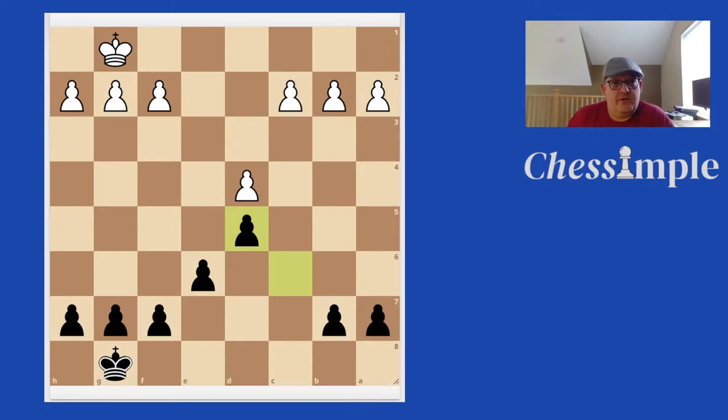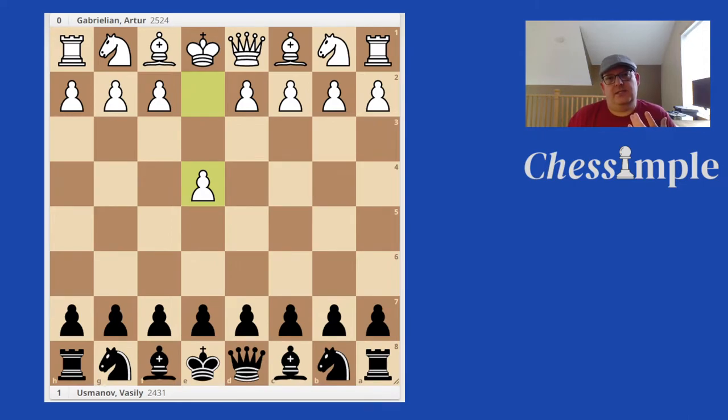I wanted to start first with this structure, looking for games where black plays the C5 break. But I wanted to start with the E5 break because that's our ideal break — it's just harder to get in because normally we have a dark-squared bishop on the E3 to F8 diagonal, so we want to get it in sooner rather than later. I'm going to go through this game because this Russian International Master played a move order and set up his pieces the way that GM Kolevich recommends in his Simplest Scandinavian Chess course.